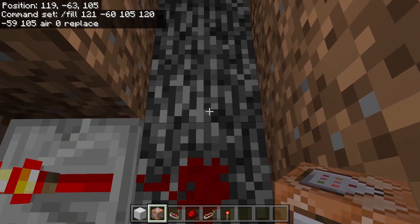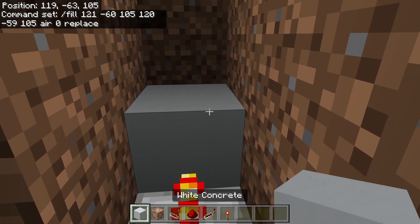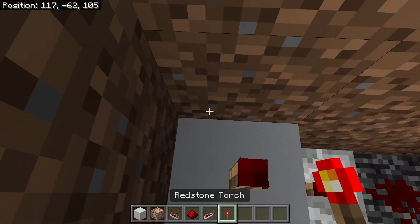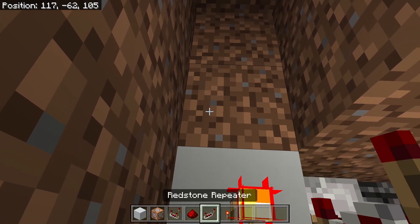Now we go back and place another repeater here — this one's going to run into a block. I'm going to place a redstone torch on top. Now we're going to break these blocks over here and place down another repeater running into another command block.